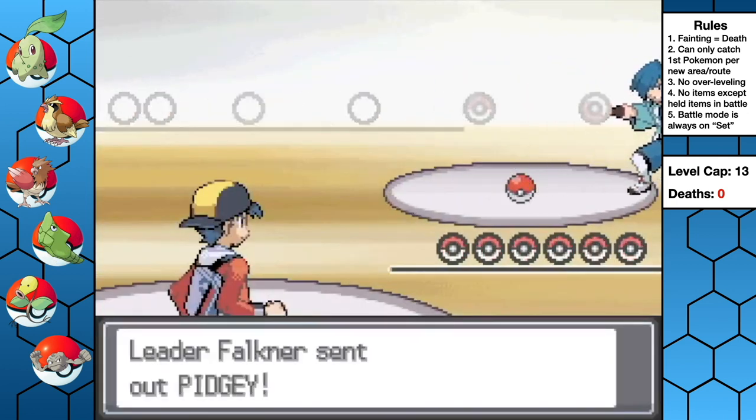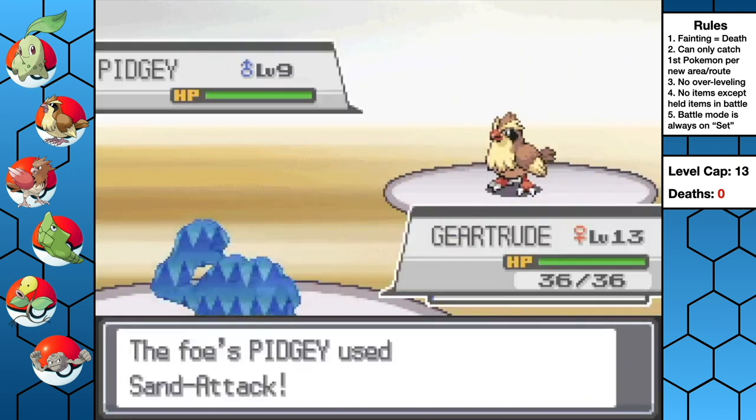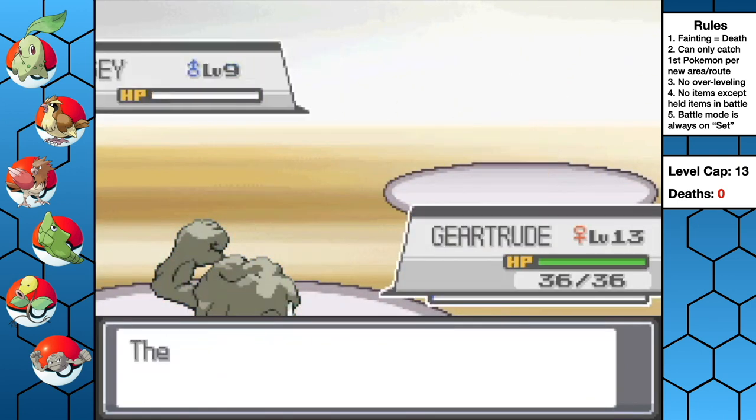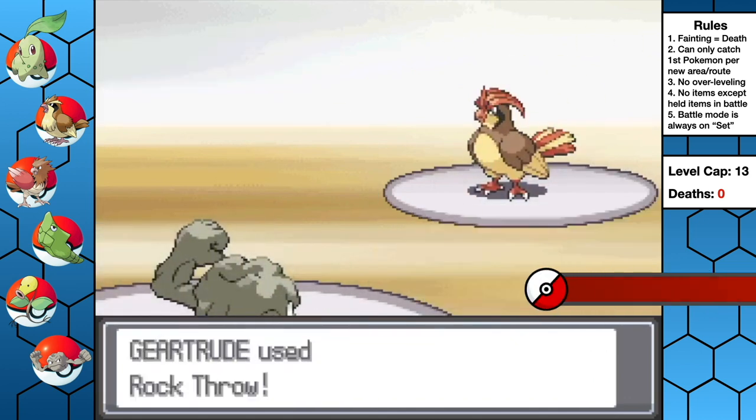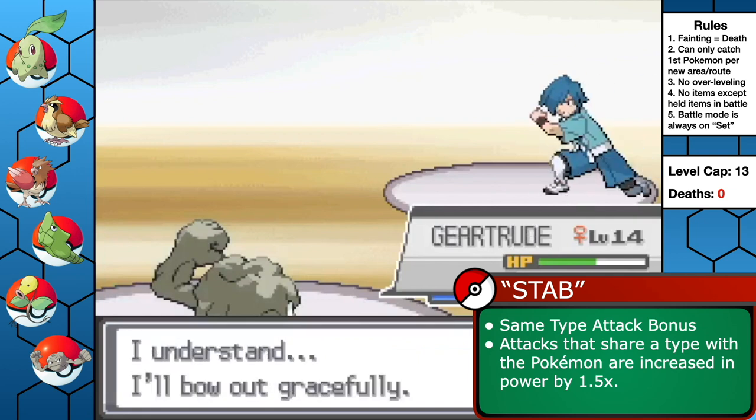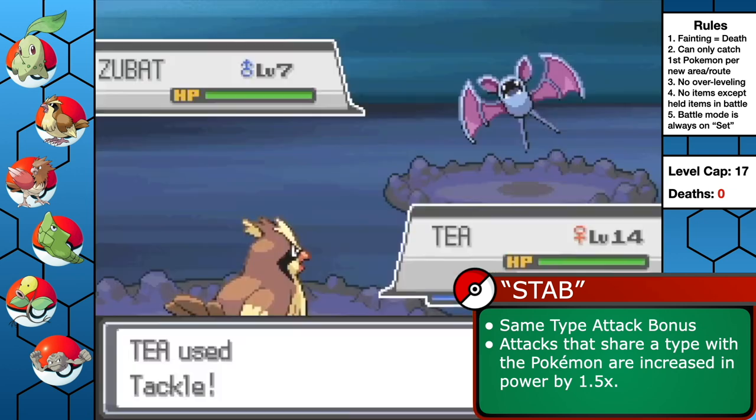The next gym is Falkner, the Flying Specialist. The battle starts and I couldn't be more happy to have Geertrude on the team because she decimates Falkner's birds with her STAB super-effective Rock Throw. First badge down.